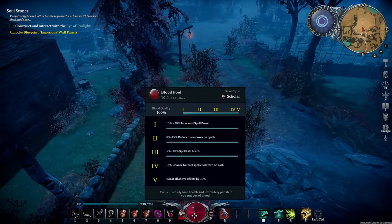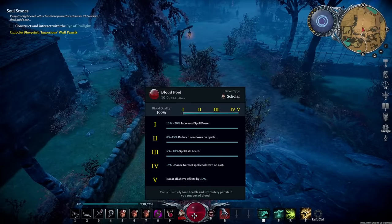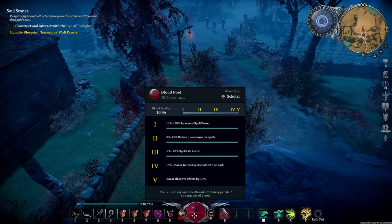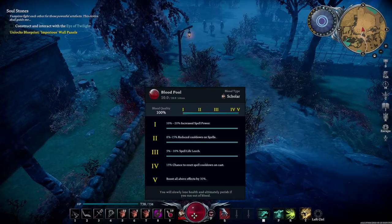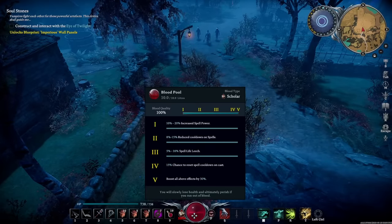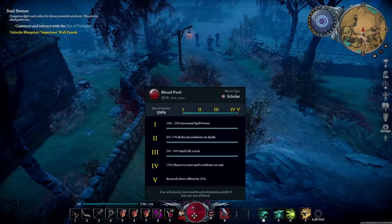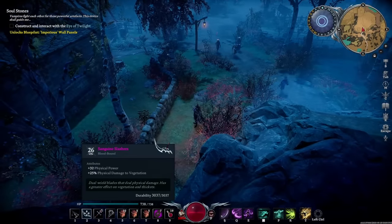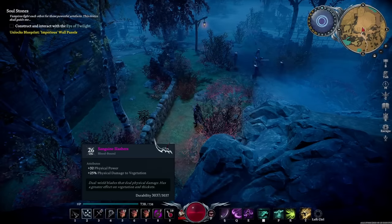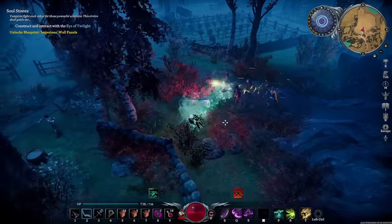For this setup I highly recommend using Scholar blood. It just synergizes with everything this spell setup does — it increases our spell power allowing Soulburn to hit harder, reduces our cooldowns and gives us a chance to free cast which stacks with all the Phantasm stacks we're going to get, and it gives us spell life leech which also stacks with our Soulburn. I also highly recommend using the highest level slashers you can get, because it's going to make us repositioning masters.